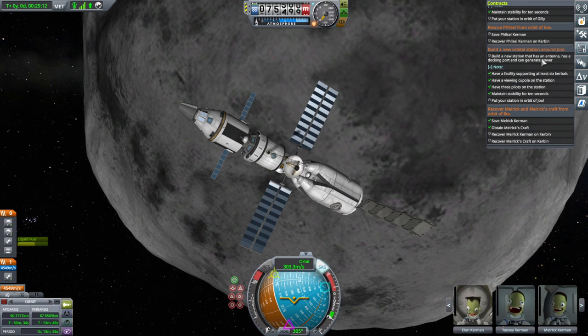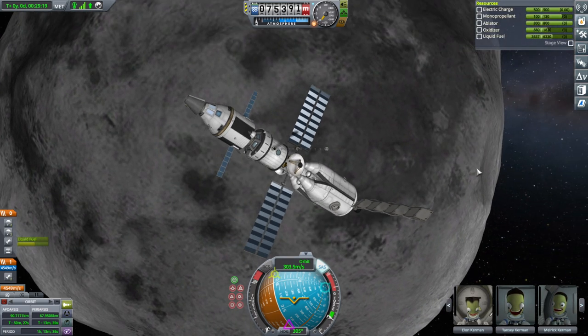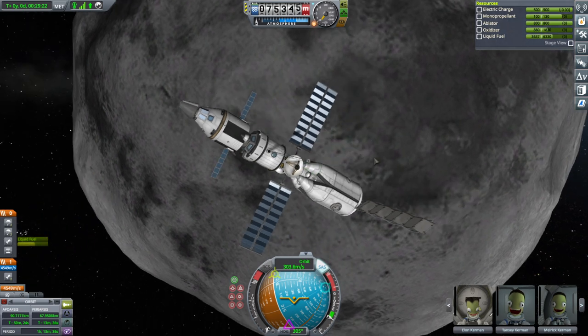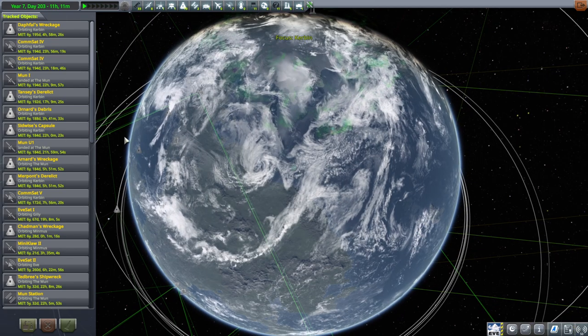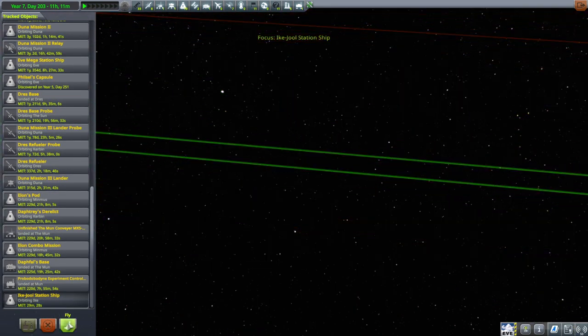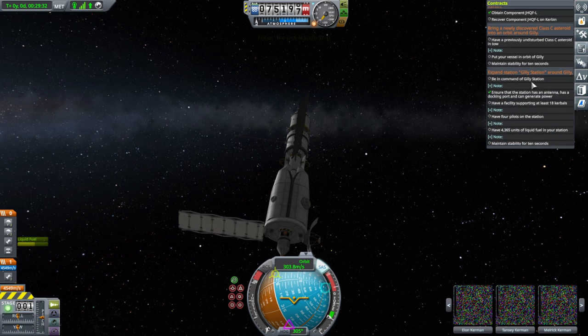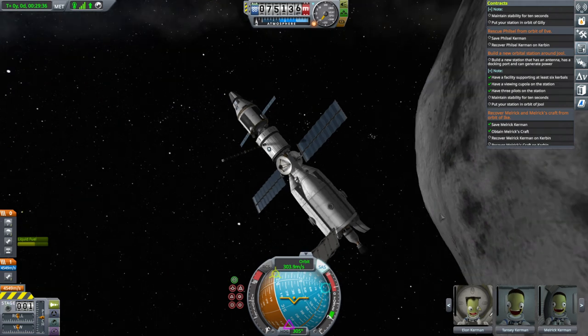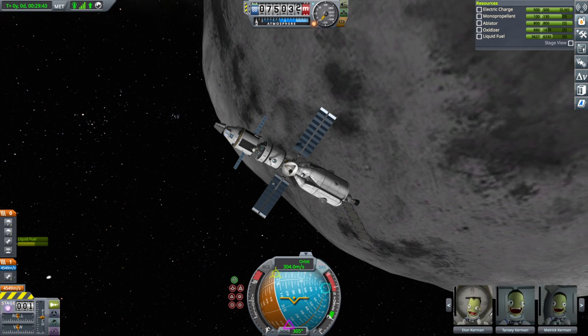All that's left is getting this around Juul and then recovering Melrick and Melrick's craft. Why does it say the build a new orbital station requirement — antenna, docking port, and can generate power — isn't checked off now? Maybe because I fulfilled the station contract with this already, it's not going to count this. Let me go to the tracking station and come back and check. It might not count this as a new ship since we picked up the contract. We are trying something dubious overall. I don't know if it's going to want this around Juul — well, too bad, it's going to Juul anyway.